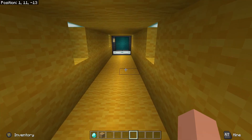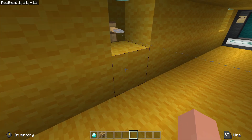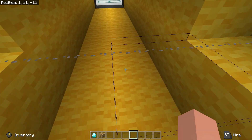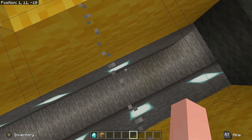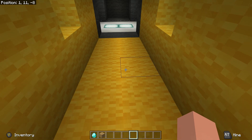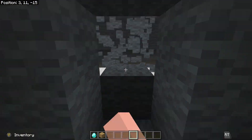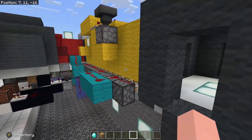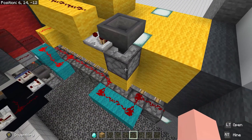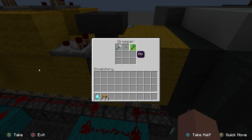In the first room, we have a trip wire hooked up here that will open the floor. Unlike the Java version, there is no safe spot in this room — if the floor opens, it will open completely. The trip wire is hooked up to this dropper here, which will either send up a yes or a no.